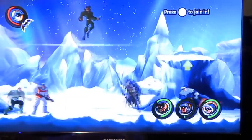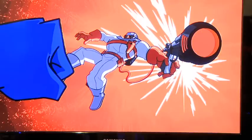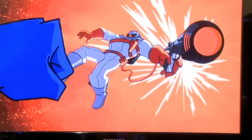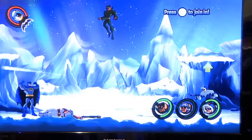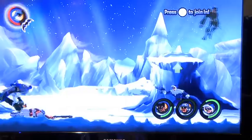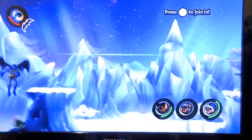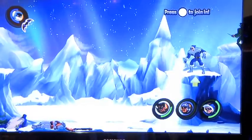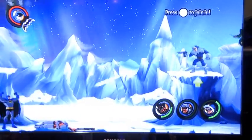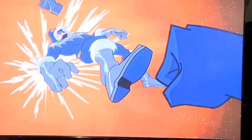Once you've defeated each of the individual rogues, they all work together, and you and Guy Gardner have to defeat them as a trio. Then one by one you take them out. Heat Wave is gone, now we're down to Weather Wizard and Captain Cold. Weather Wizard is blowing wind at you, and Captain Cold's firing his ice gun with spikes coming out of the ground. We took care of Weather Wizard, and now we're just left with Captain Cold — and there he goes.